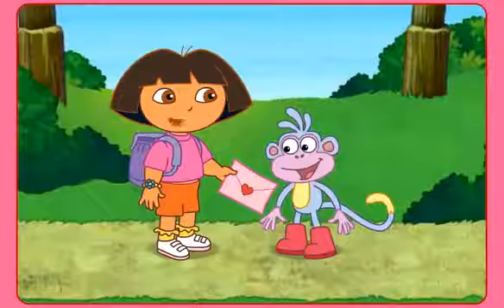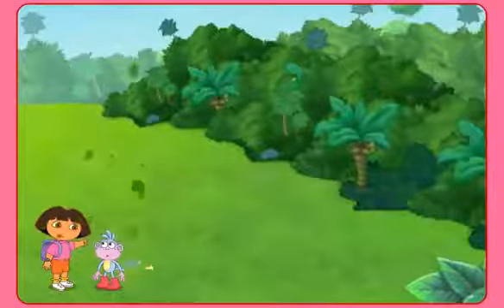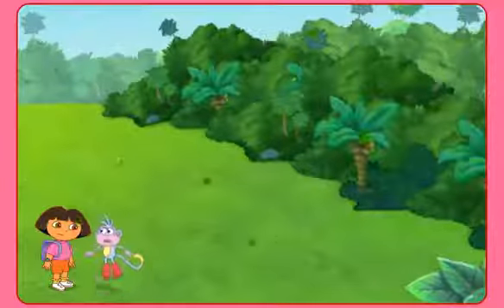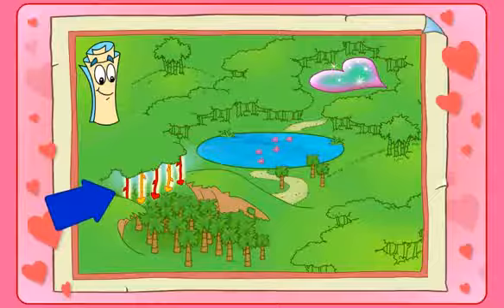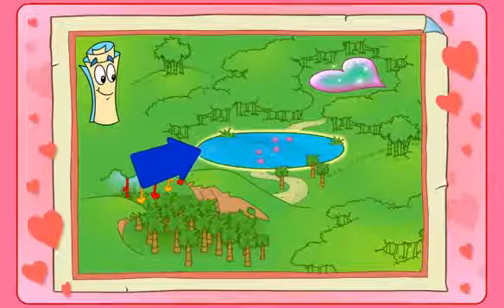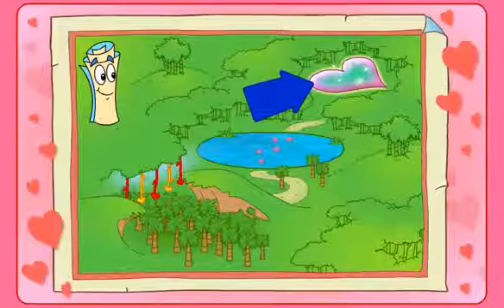I made you a Valentine for Valentine's Day. Be mine, Valentine. Oh no, my Valentine! The wind blew the Valentine away. Let's get it back. Click play to make it start exploring. He says first we need to swing across the vine, then get over the pink pine, and then into the heart of the jungle. Will you help? Let's go.